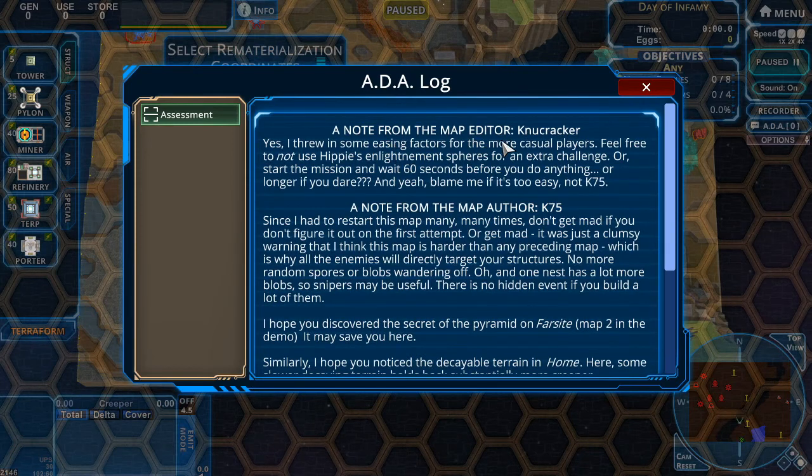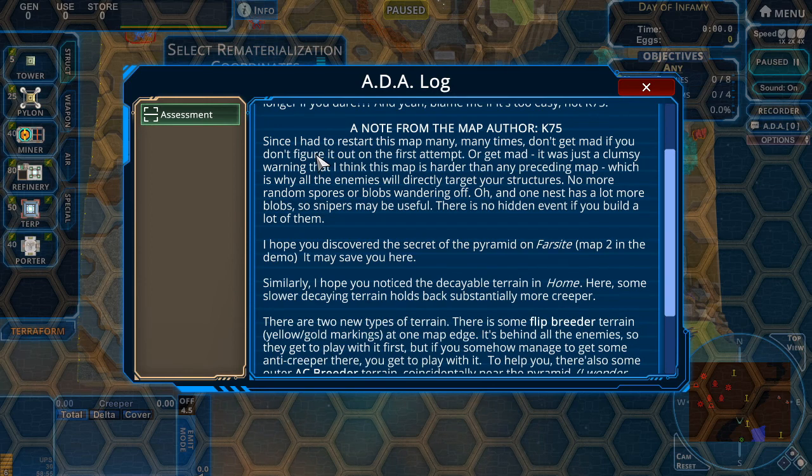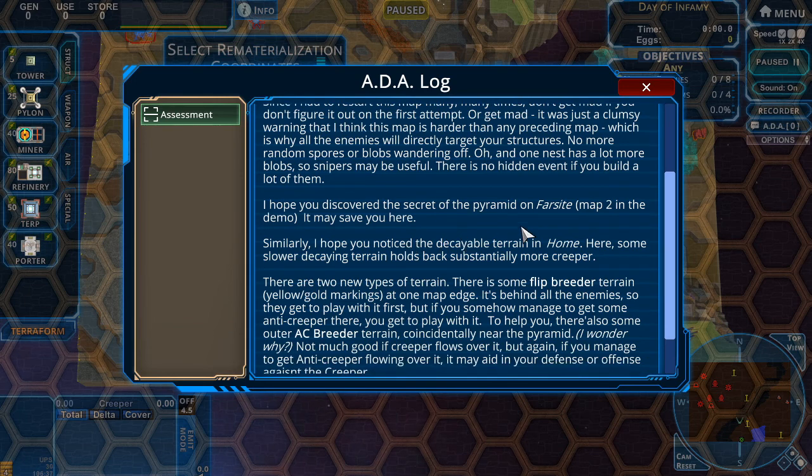A note from the map editor knucklecracker - K75. He threw in some easing factors for more casual players. Feel free to not use the enlightenment spheres for an extra challenge, or start the mission and wait 60 seconds before doing anything - or longer if you dare. Blame him if it's too easy. He had to restart the map many times, so don't get mad if you don't figure it out on the first attempt. The map is harder than any preceding map - all enemies will directly target your structures, no more random spores or blobs running off. One nest has a lot more blobs so snipers may be useful.